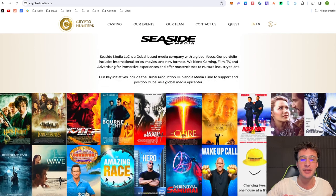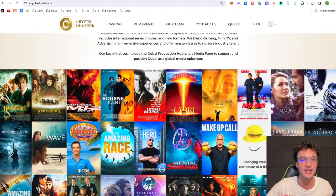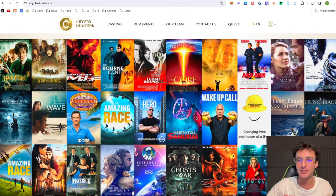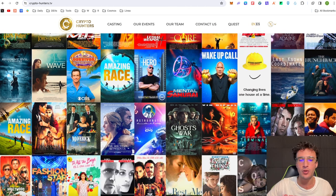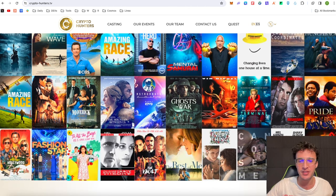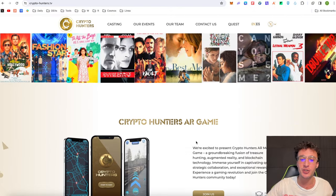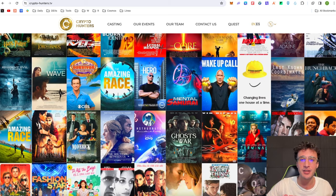Behind the team is some Hollywood experience. They've been on film sets such as Harry Potter, Lord of the Rings, The Bourne films, Mission Impossible, Rush Hour, Assassins, Alien vs. Predator, Wake Up Call, and Conspiracy Theory. These are some legendary box office hits. This could very well be an award-winning TV show, and with experience like this, the Crypto Hunters TV show could be enormous.